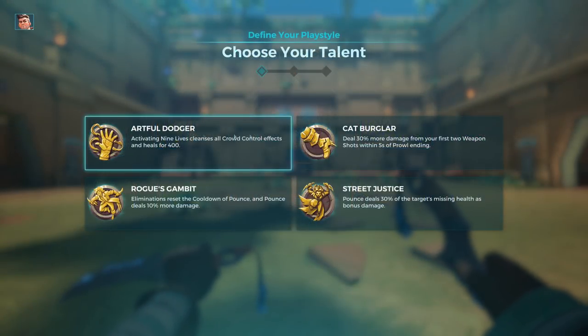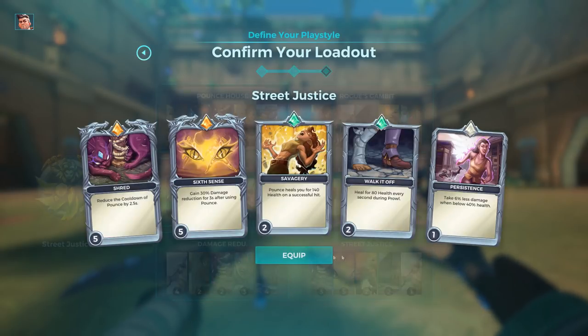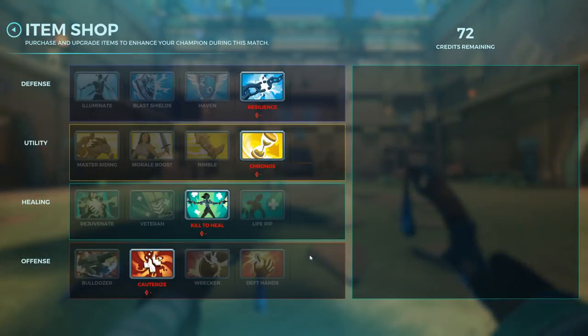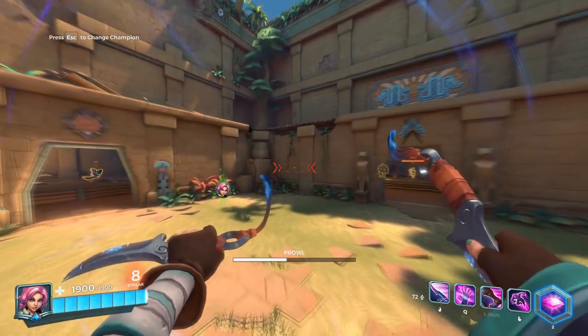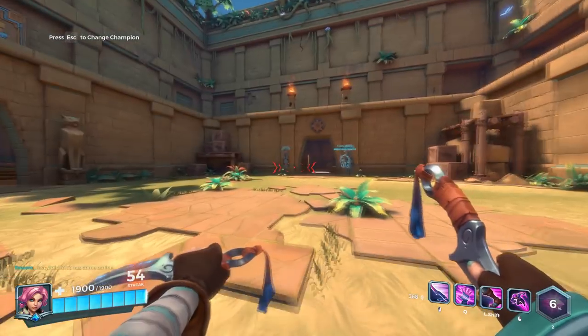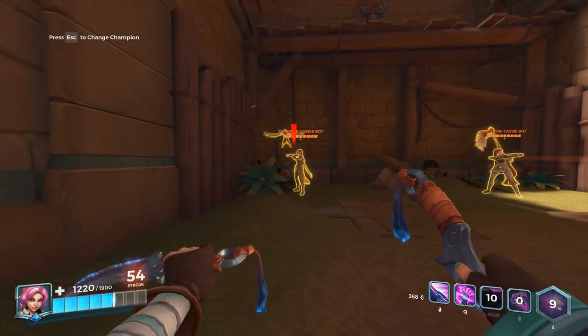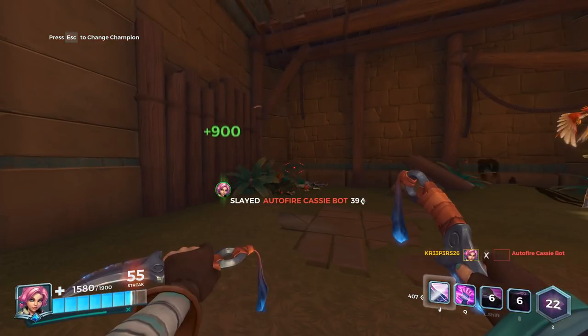Be careful with crowd control and buy Resilience if necessary, instead of just going with Artful Dodger — because with Street Justice you can be both a flank and a damage dealer at the same time. You're not just filling one role; you're doing both. Also, Kill to Heal is usually more effective than Lifesteal, but try them out in training grounds and see which works better for your playstyle.